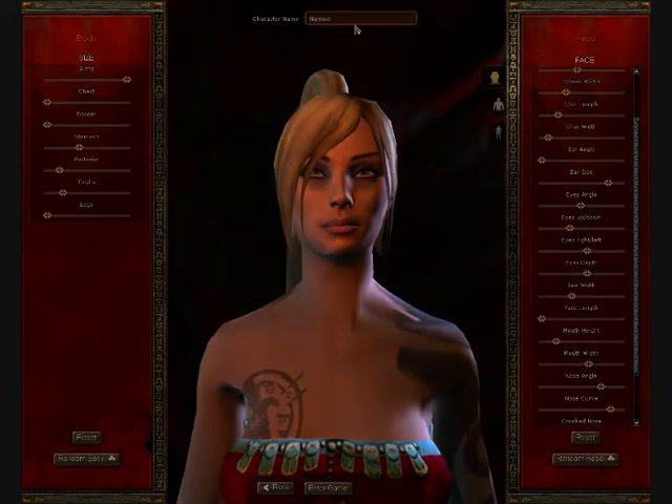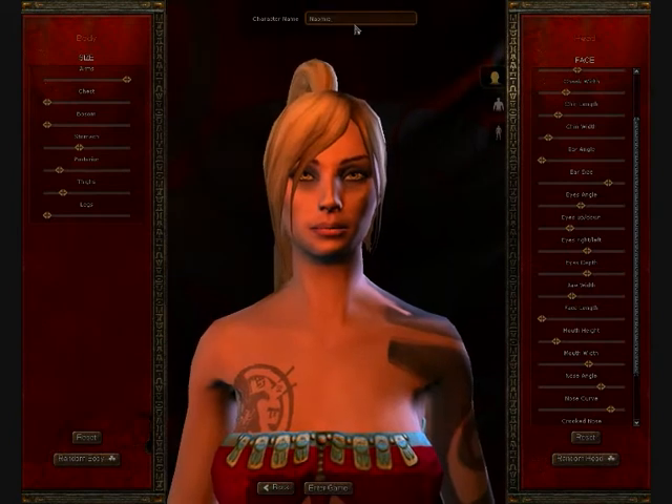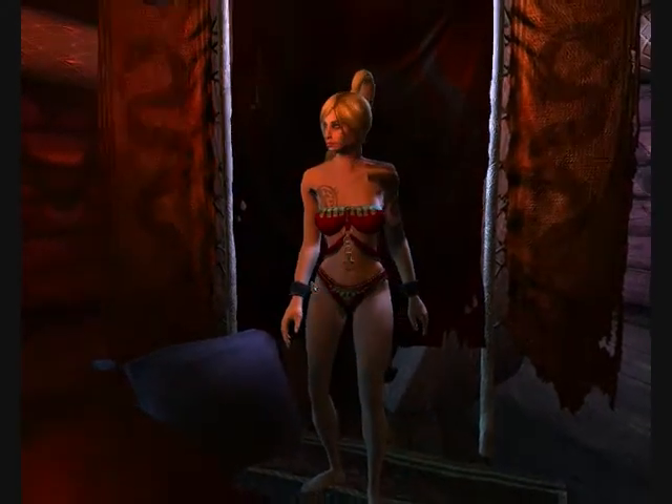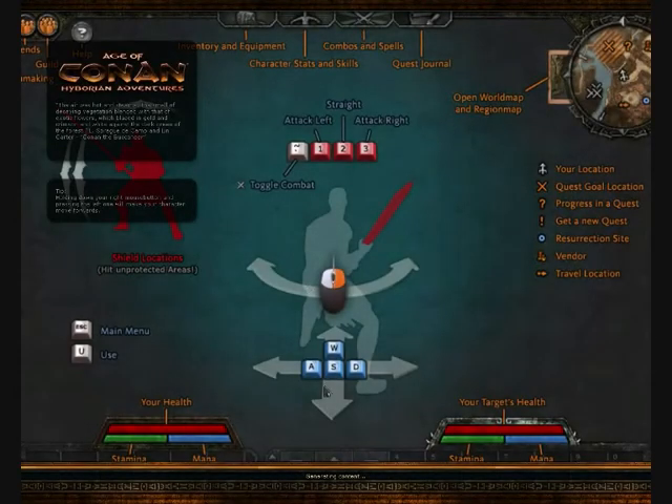I'll name her Naomi. This is basically telling you all the interface — all the different things of what keys you're going to be using in the heads-up display, on default anyway. It doesn't take as long as this to load, it's normally quite quick. But I'll leave you with the opening cutscene.